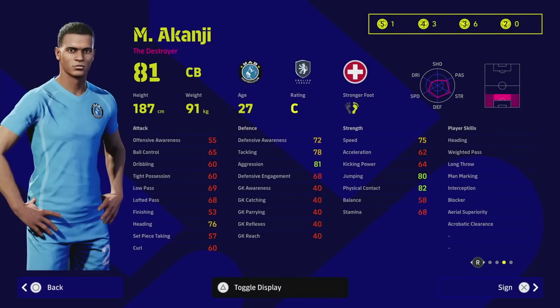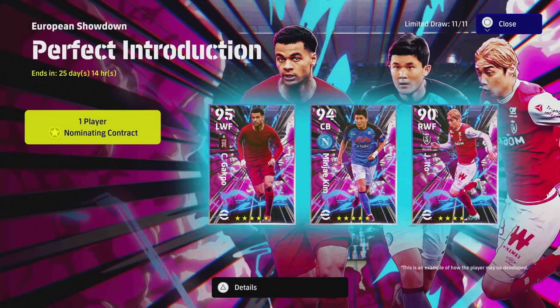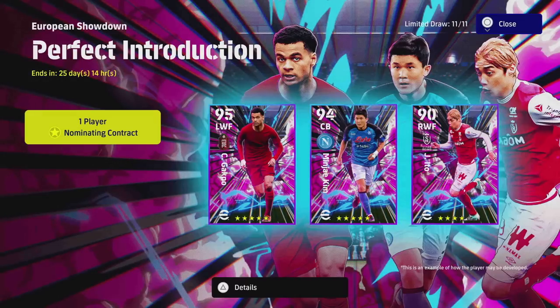Overall, for the five-star I'd pick Akanji or Kim for defensive cover, and Gakpo for an attacking option. For four-stars, Ito and Timber are both good options, but I'd lean toward Akanji — for the stats he has, if you need one dominant defender with everything you could want, he's a monster. Him or Kim are my top picks for this nominating contract. Hope you enjoyed the video — we'll be back soon!